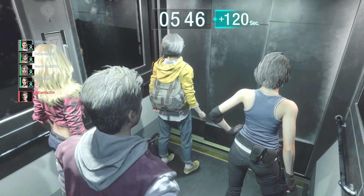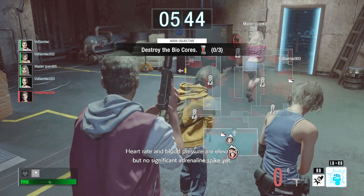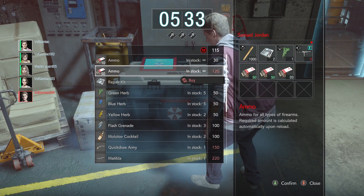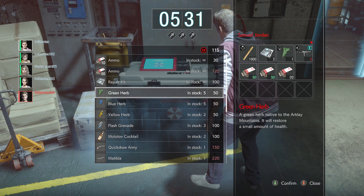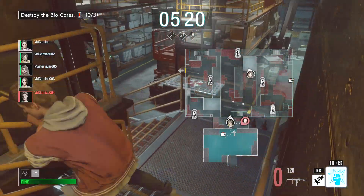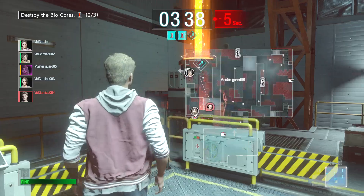The objective for the third and final stage is to destroy all three of the biohazards. Since we aren't going to be taking the lead on this, we're going to continue our strategy of falling back and having our teammates do the bulk of the work. Because we aren't going to be a big help offensively, we can make ourselves useful by investing accumulated money into ammo and donating it to our teammates, so they have enough firepower to deal with the tanks on their own. A big part of this stage is making sure everyone has enough ammo to deal with tanks without needing to return to the spawn room to restock.